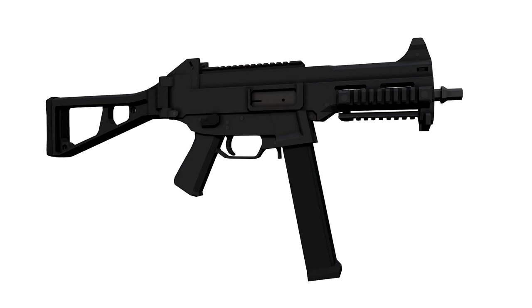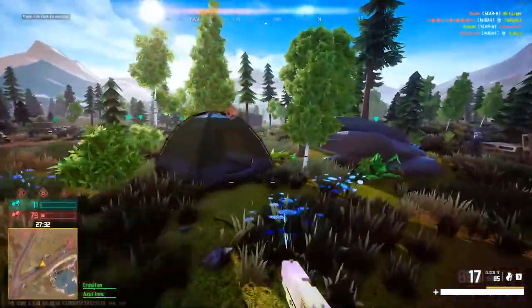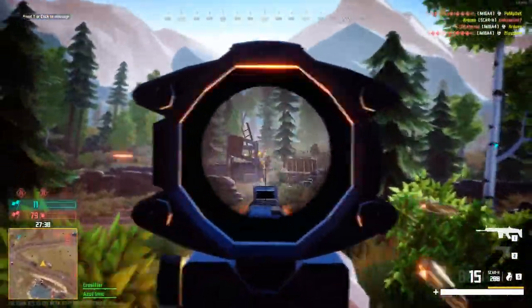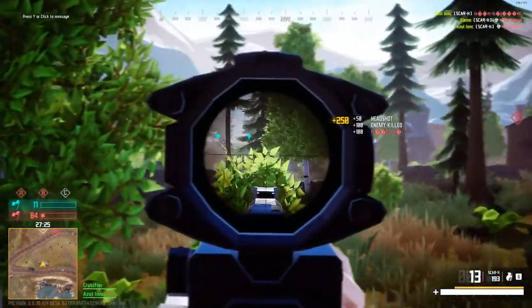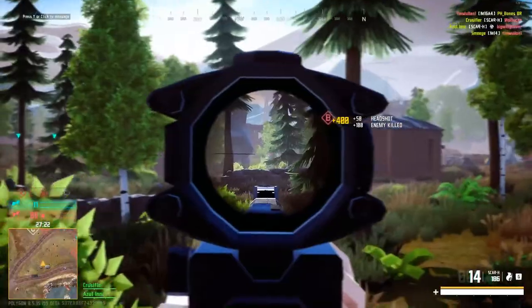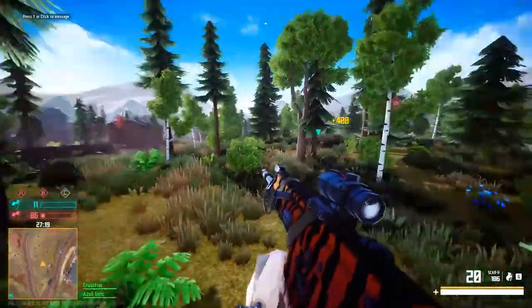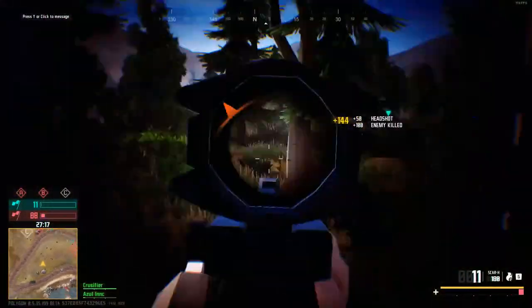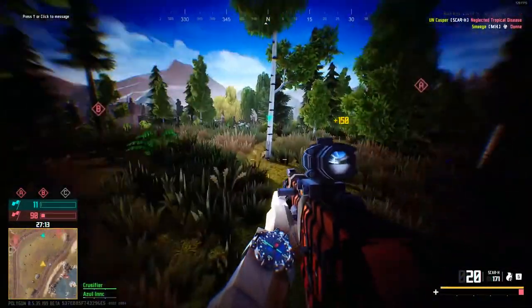First off, let's start with the UMP. The UMP is an SMG — it shoots really slow but it's really accurate and should have decent range, making it one of the SMGs with more range than the others. Imagine having this with a 30-round mag — it would be a laser at long and close ranges. With decent hip fire accuracy, you could just hip fire heads with it, bringing a whole new playstyle.